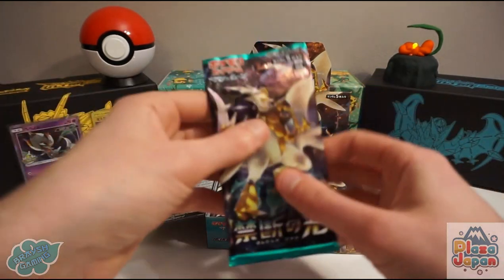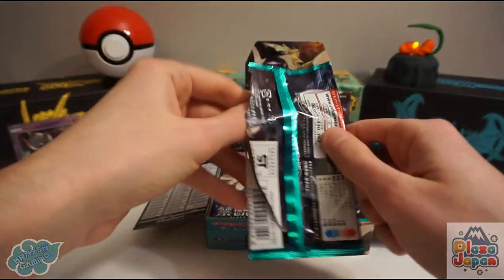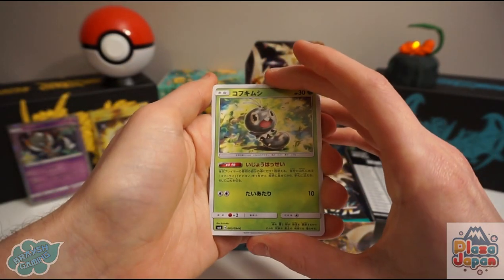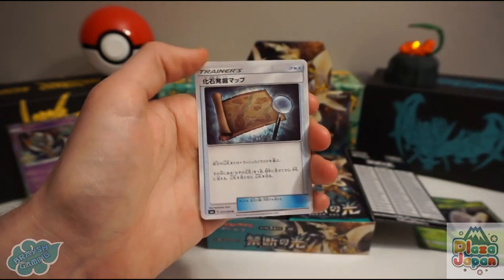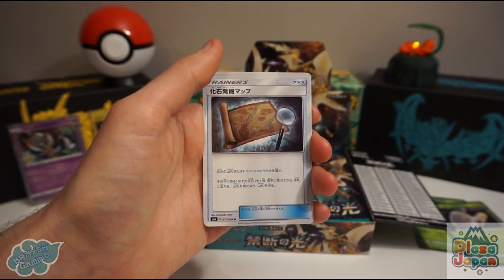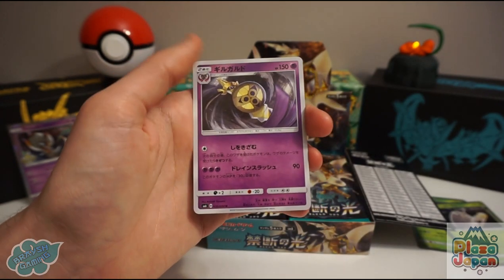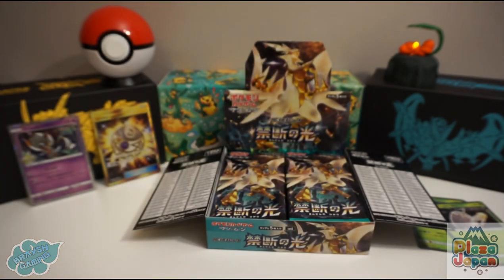It's very kind of Plaza Japan to send us those free gifts and also this booster box with the Mystery Treasure in it. Scatterbug, Holucha, an Unidentified Fossil, and one of the new items — I believe it's called the Excavation Map. And there's an Aegislash.